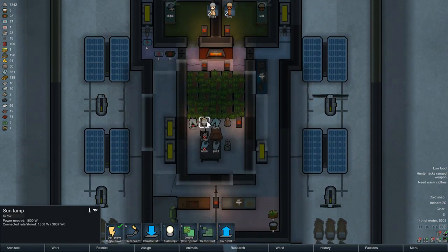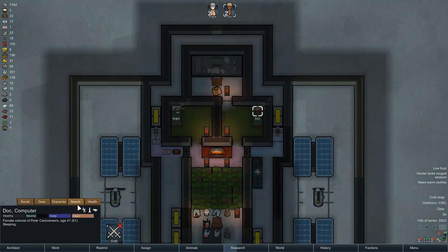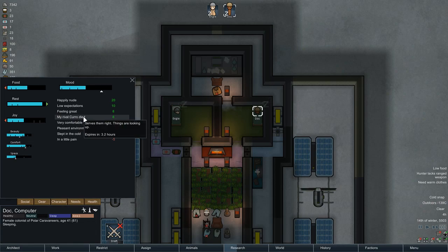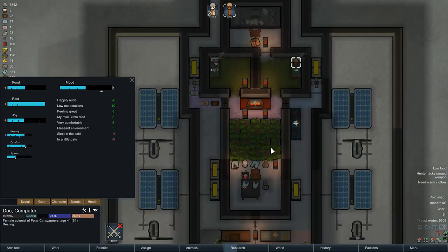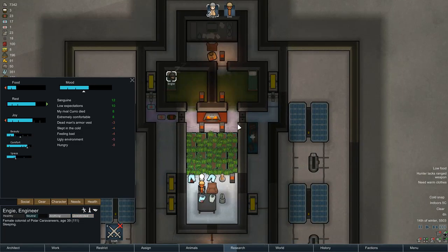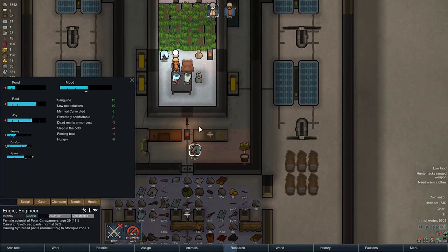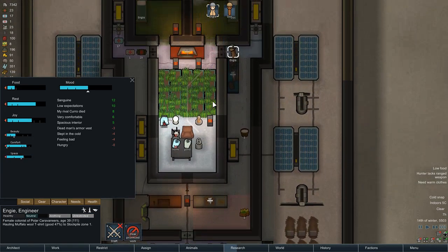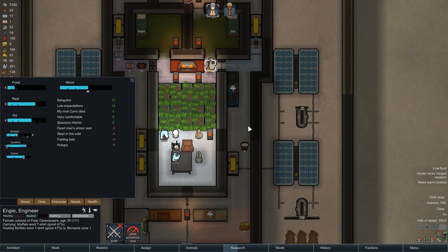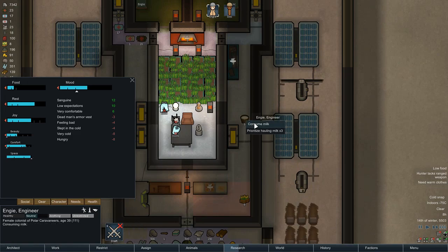I'm going to queue up the light to be flicked as soon as Doc arises, which should be pretty soon. I'm going to keep Doc inside for research — I don't plan on using transport pods but they couldn't hurt. NG is more hungry, so I'm going to have her drink the remainder of the milk.